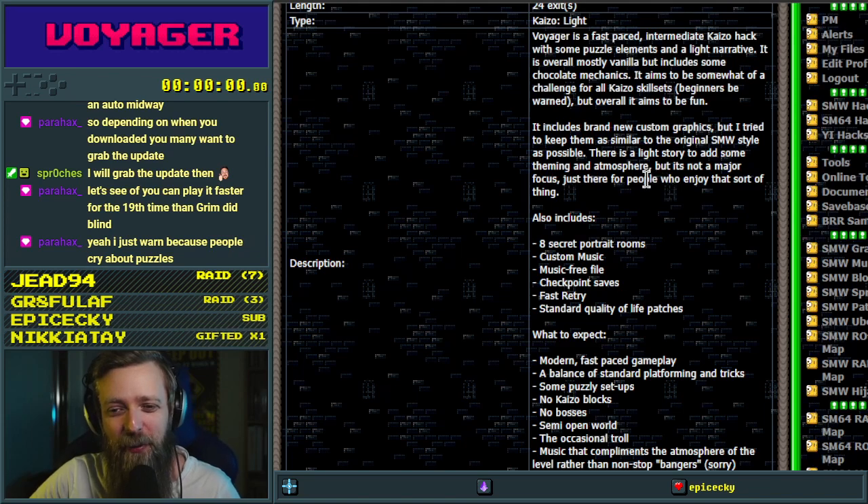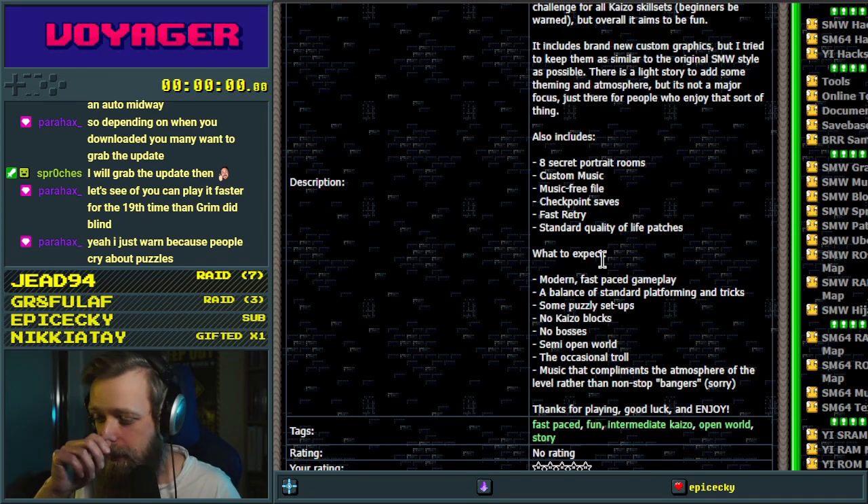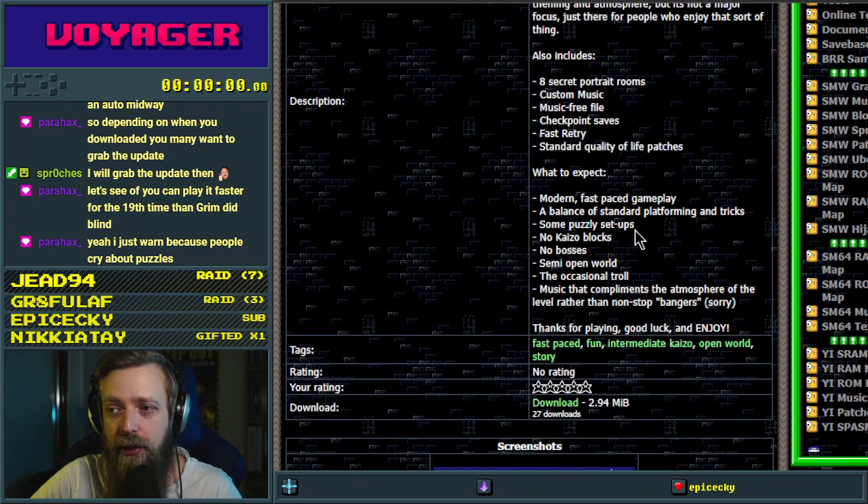People do cry about puzzles, and I might be included in that. Eight secret portrait rooms — I don't know if I've found all of those yet. We'll see a little bit of exploration, but the main focus is finishing it. Custom music, and there's a music-free file inside the download. We will not be using that tonight. Checkpoint saves, which is good. Fast retry, which is fantastic. And your standard quality of life stuff — like your cape turnaround, spin throw, all that sort of stuff.